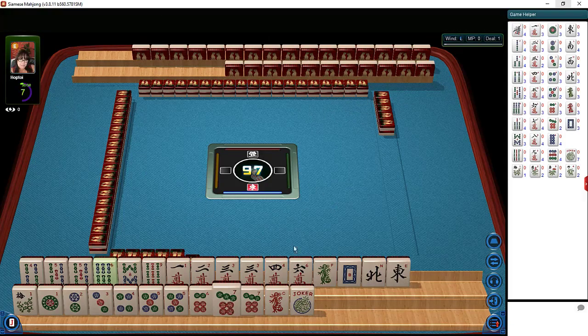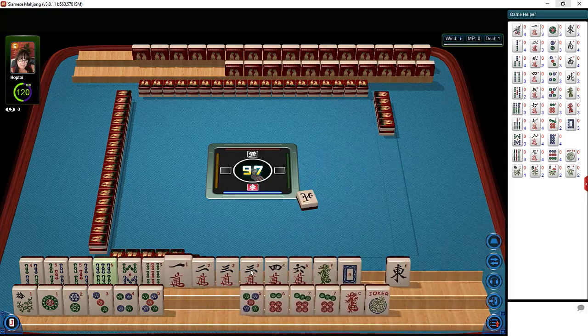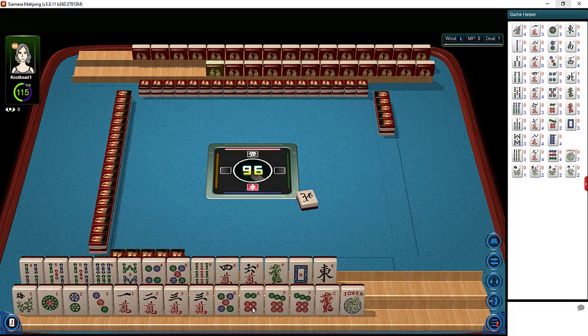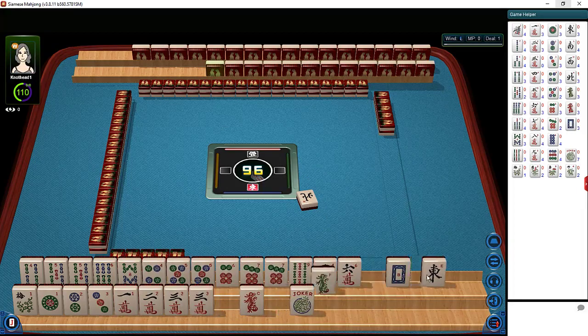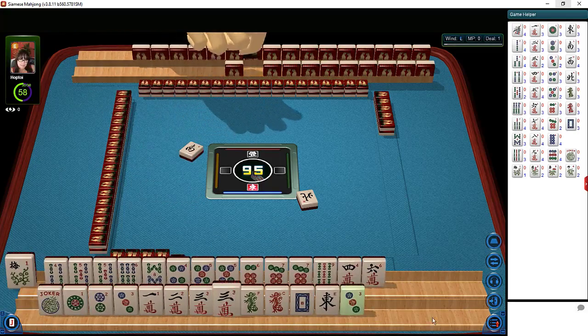We have nine, eight seconds to discard. I think we should just work with number tiles, so let's let a north go. And then I'll set these tiles up so that we can start working.